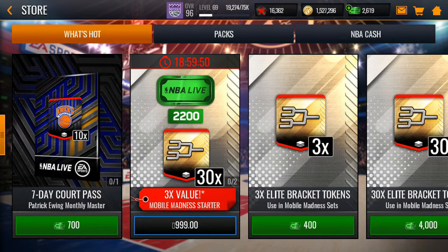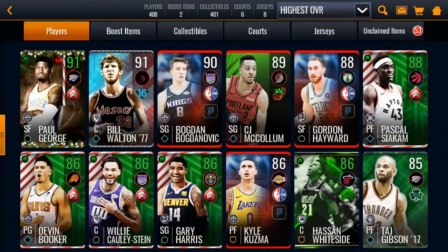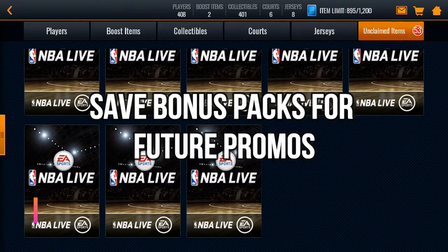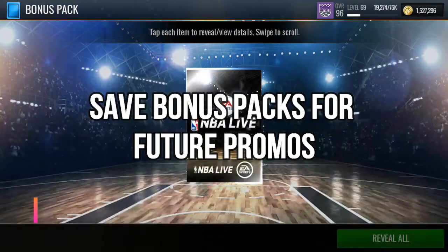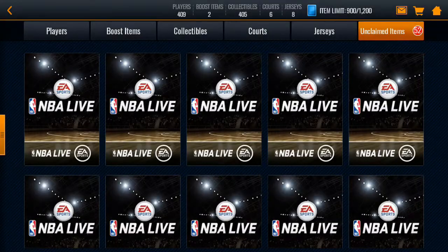Don't forget the bonus packs either. A side note: if you think that a promo doesn't necessarily need bonus pack openings, keep them — you can totally use them for events like this one. For this 101 overall Masters event, I kept 53 bonus packs. In each bonus pack you get at least two gold bracket tokens and two banners, which is good for the viewing set.